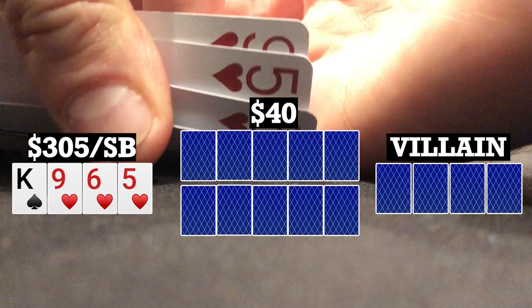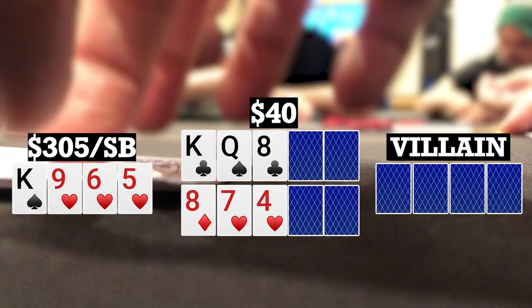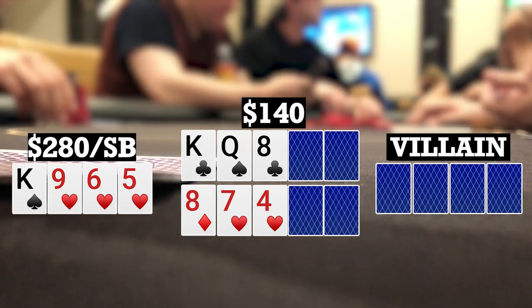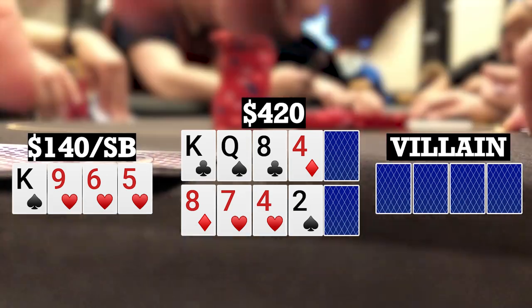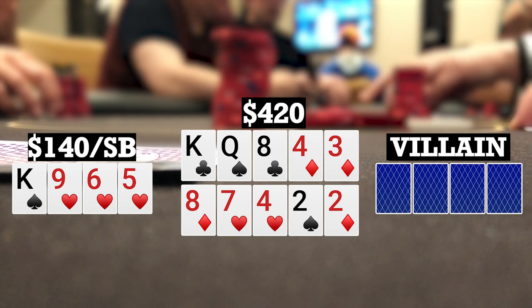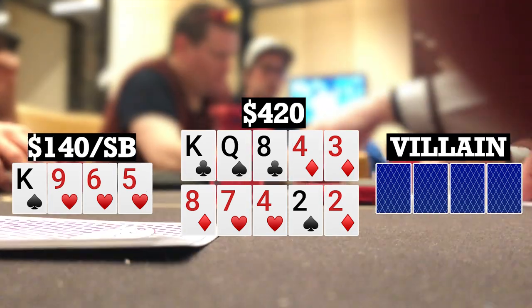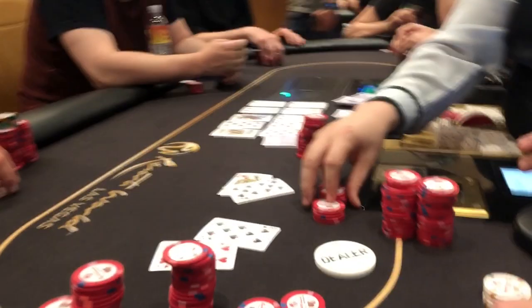This particular hand I look down at king-9-6-5 single suited in the small blind. We go to flops of king-queen-8 with two clubs and 8-7-4 with two hearts. I check. Action checks over to the button who bets 25. I call and there are two other callers — four ways to two turns. Turns bring a four on top and a two on the bottom. I bet 140, folds to the button who calls. Rivers bring a three on top and a two on the bottom. My opponent only has one $10 left, so I put it in and he quickly calls. He turns over queen-10-8-8 — flopped sets on both boards, filled up on the bottom, and takes it down.